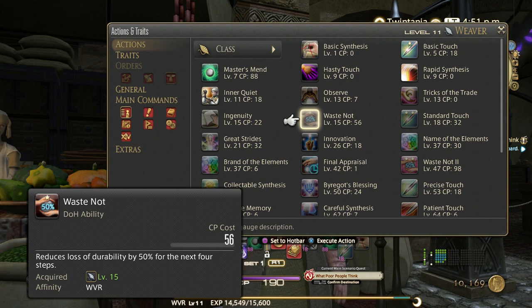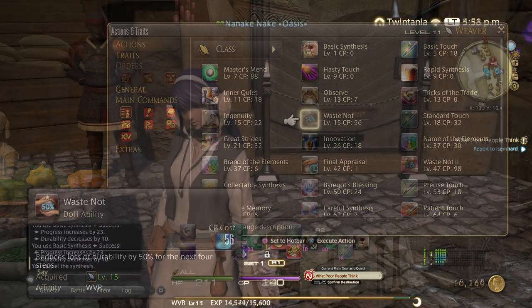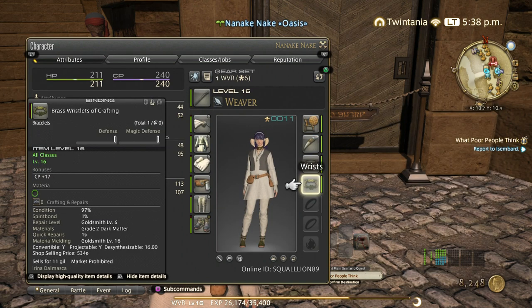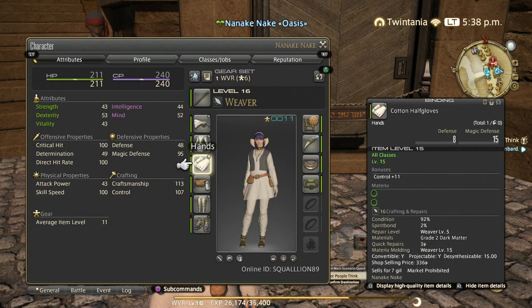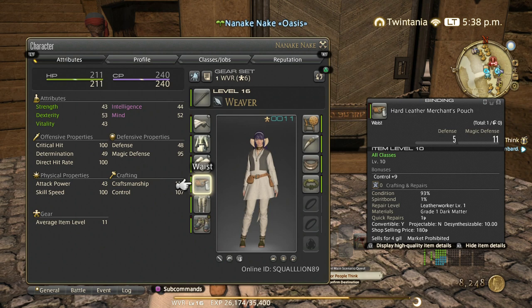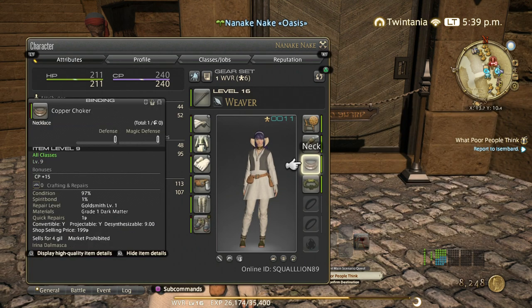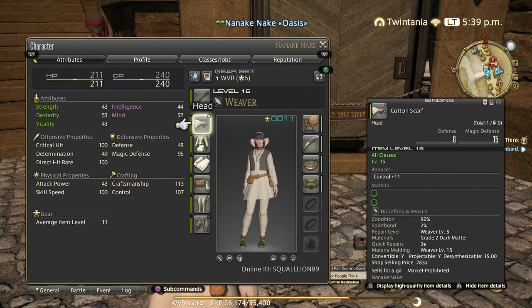At level 15 we will get new abilities and I'll go through them with you. I just hit level 16 and updated my gear. I'm using the Batfang Needle — that's why I also recommend leveling other crafters alongside your main class, because you can craft your own gear. You can craft the Batfang Needle as goldsmith and three accessories for more CP. The belt came from the class quest, but you can craft it too. This is my level 15 gear for the first three pieces, level 15 belt and pants, still using level 5 boots.